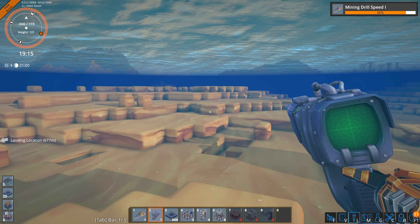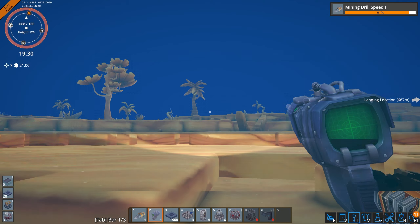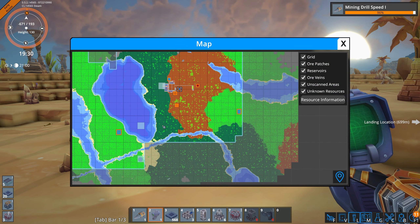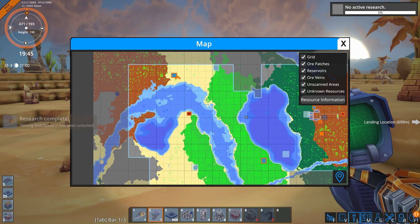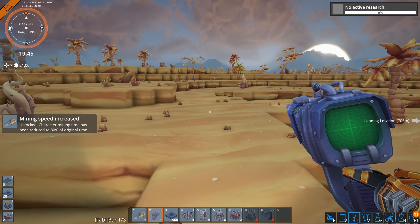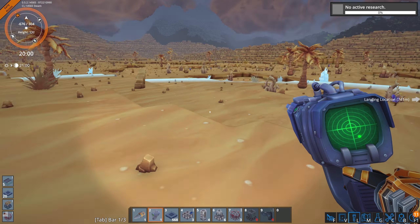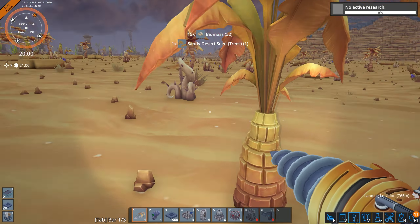So far it doesn't look like there's really any difference between the biomes. You can find any type of ore in any biome. We've got technum in the desert and in the grassland. I wonder if eventually we're going to start seeing biomes have some kind of unique resource, but so far that doesn't seem to be the case. All the plants give the same stuff — biomass, sandy desert tree seed.